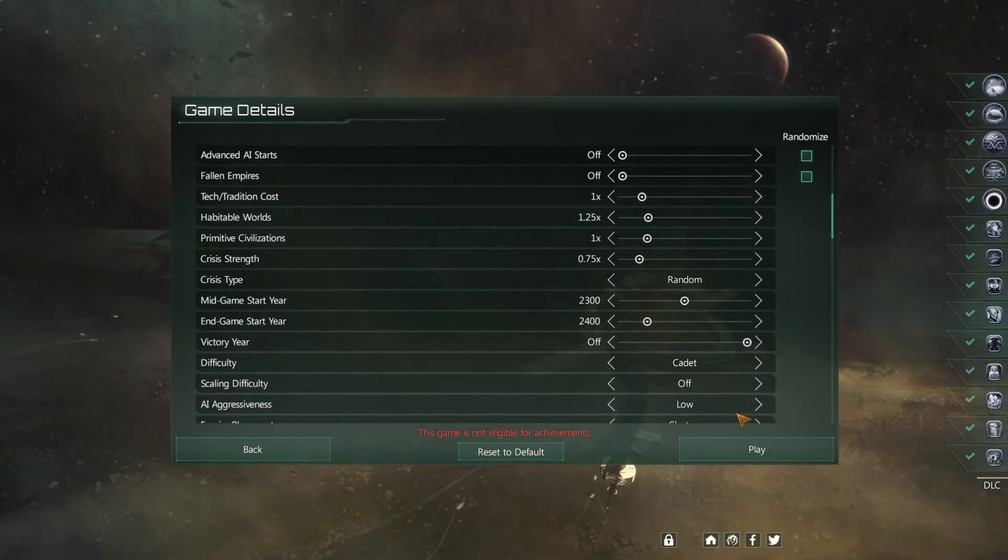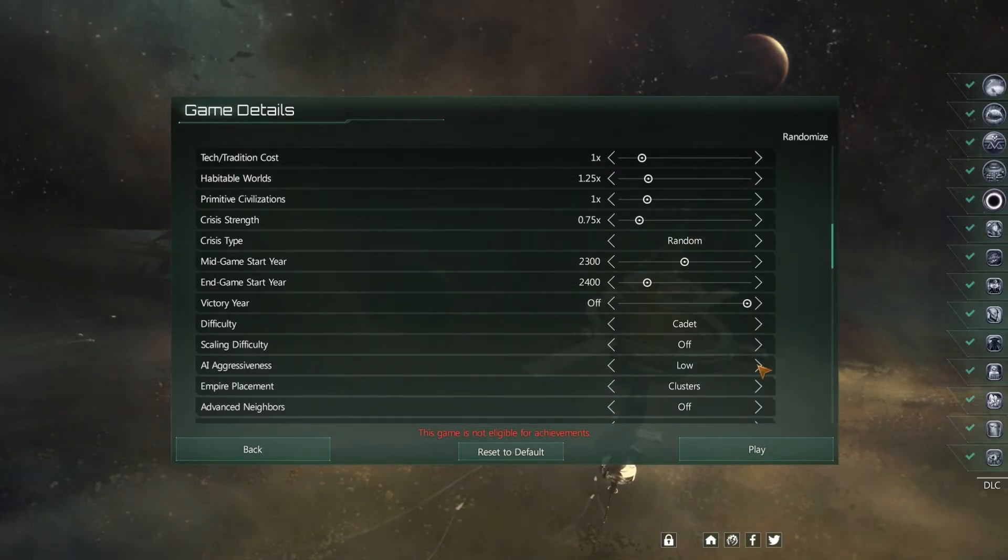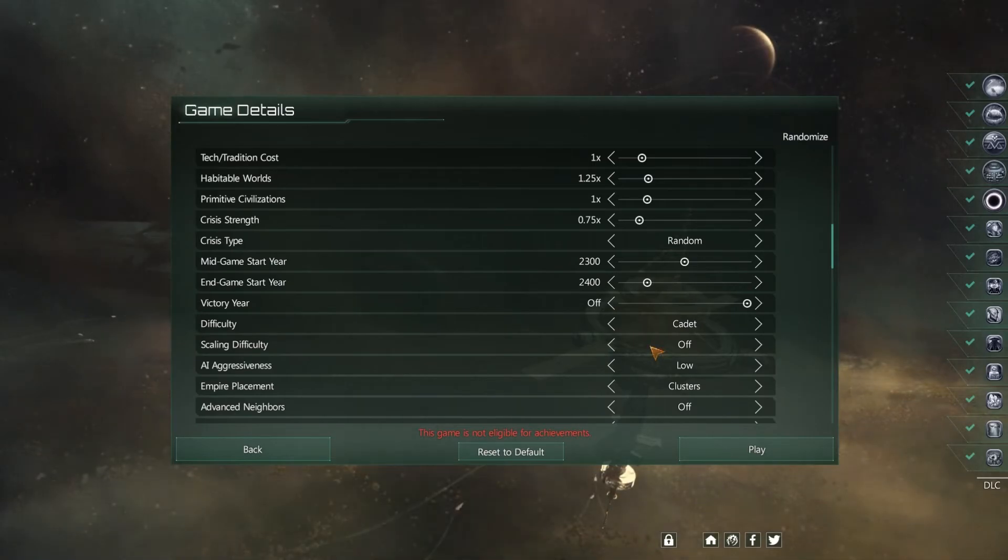I set the AI aggressiveness to low. I don't like being attacked — I want to learn how to use my ships and things like that. Setting that to low will keep things on an even playing field. Empire Placement is a newer setting; I like Clusters and I'll just leave it at the default.